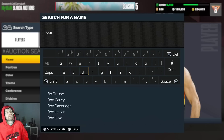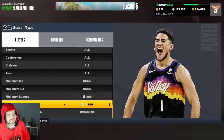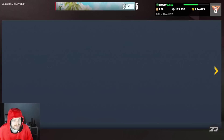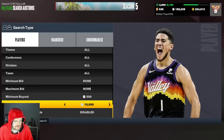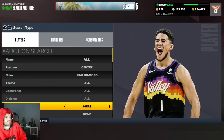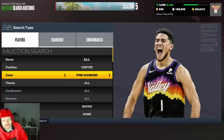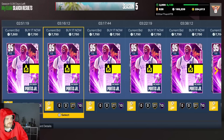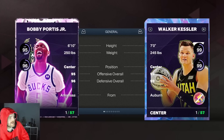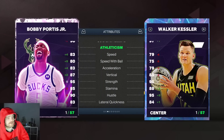Bobby Portis is now my third choice center because I don't like Walker Kessler. You can get Bobby Portis for around 7k MT. He's a pink diamond on the Bucks — decent player build, really good three-point shooter, mediocre defender but solid enough interior, good rebounder, really good speed, and good enough lateral.